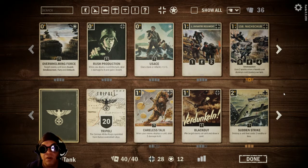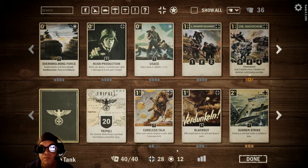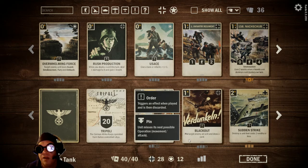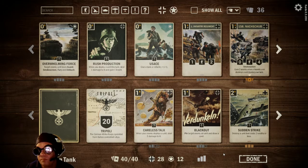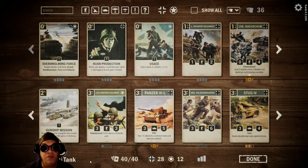Here's what I'm running in the deck. First, I'm running two Careless Talks for some early game board removal. I'm running three Blackouts — it also lets me draw a card because there's still a lot of enemy air out there. Also, I'm running three Sudden Strikes and four Gunship Missions. I'm running one of the 11th Infantry and one of the Panzer 3Ls. It's a nice card with Blitz — it is an Elite card, but I am running that.